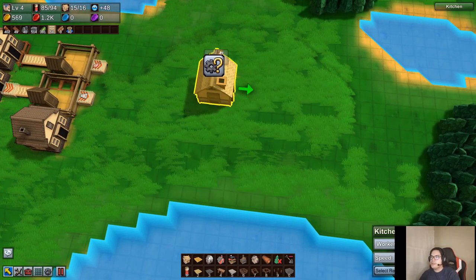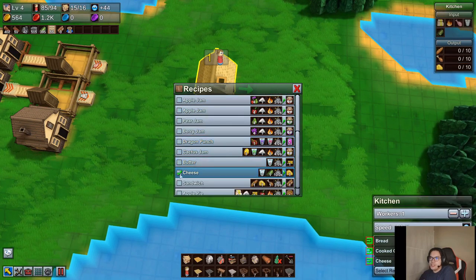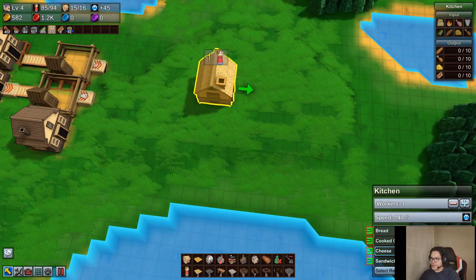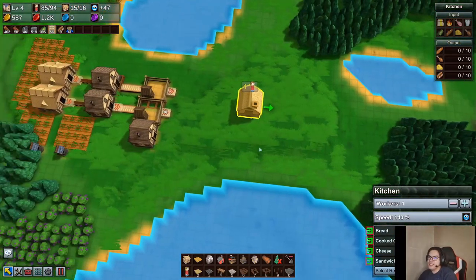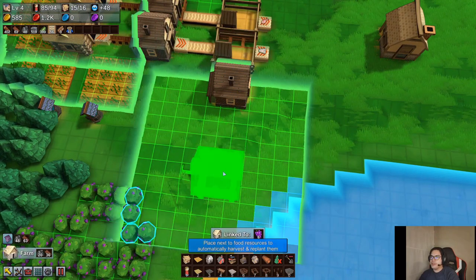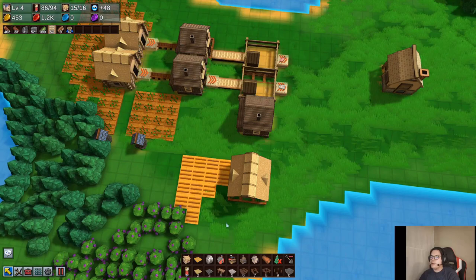We'll probably have a forester for the kitchen, probably make a little buffer there and a barn. So what you're gonna do is cook bread, chicken — I thought you can only make one, that will suck — cheese, then ultimately make the sandwich once you have everything. Oh, we need cloth — or cheese. Interesting. That should be okay — we just need to catch up on everything here and we'll be back to normal. They have water now.